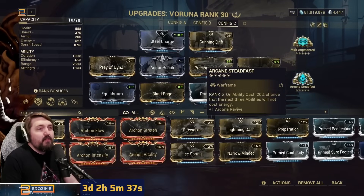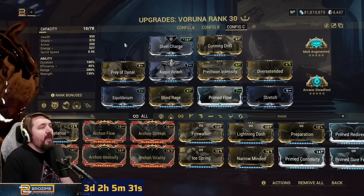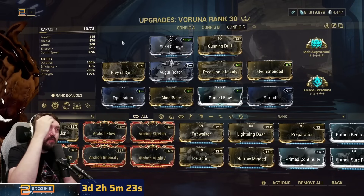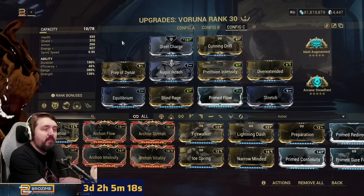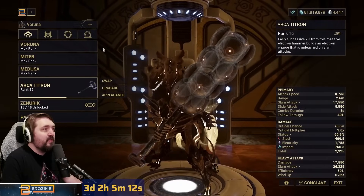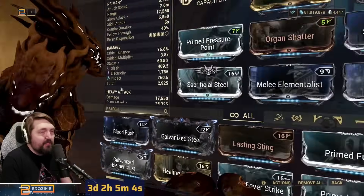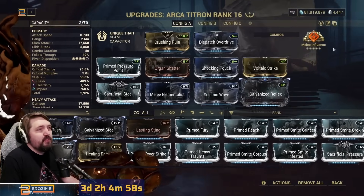On the augment side, Molt Augmented for higher strength. Arcane Steadfast is here because we can save a lot of energy — even at 45% efficiency — just by using it, and it is overall hilariously strong. This is also a home for the Titron for those of you no longer using Wukong. Even though his nerf really wasn't bad at all, this is another home for the Titron. It's now using Galvanized Reflex instead of Corrupt Charge and is otherwise identical.